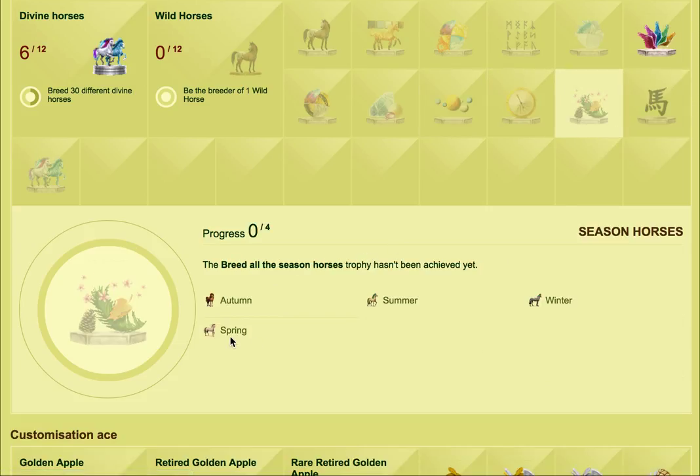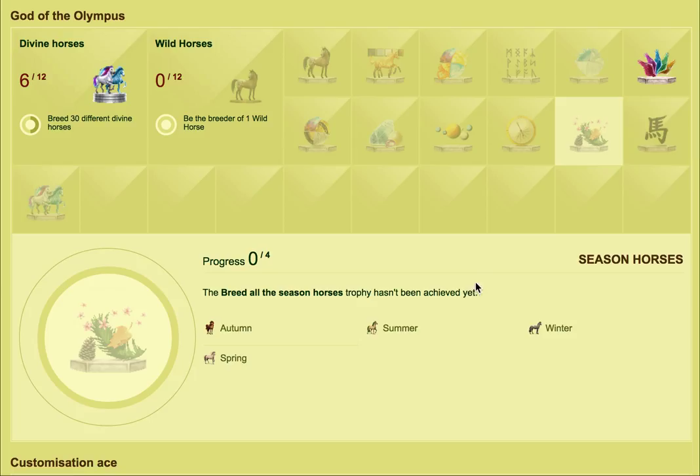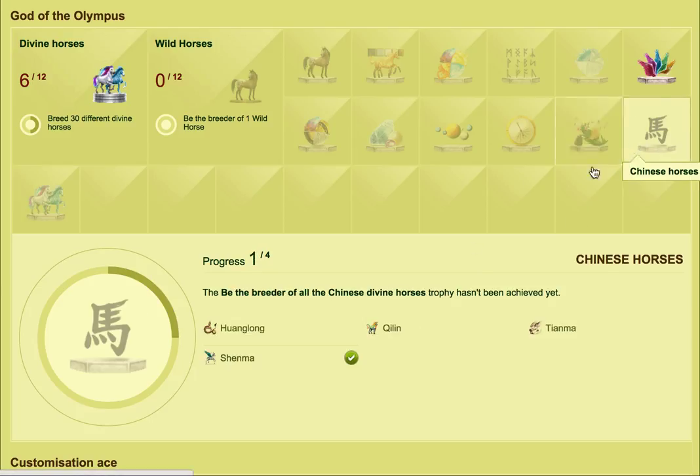Then we've got the Seas and Horses divines, which was all one of the great challenges, and as far as I know none of those can be bought or sold. And then we've got the Chinese horses, and I think the same applies to those.